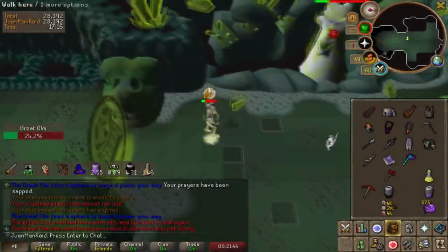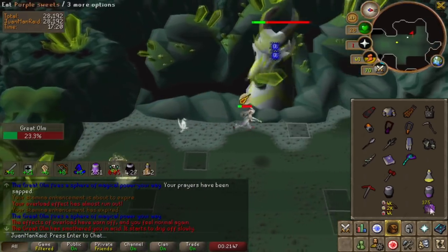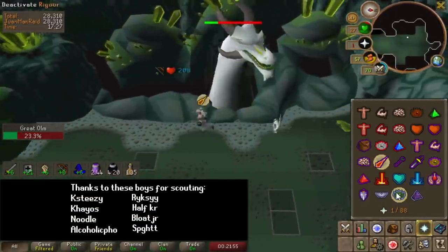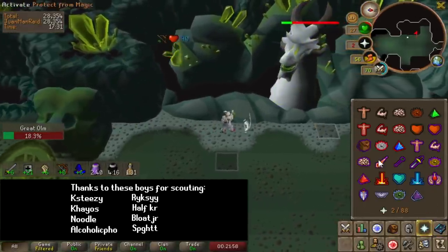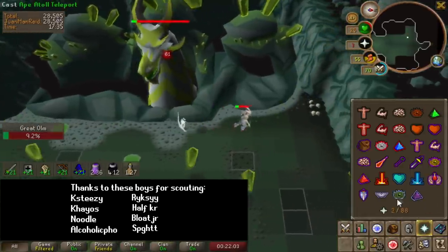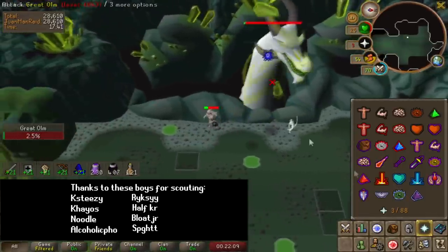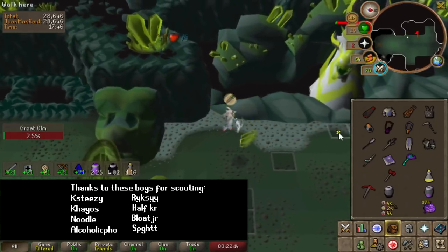Now that I've done all the research, practice, and warming up needed for the speedruns, we have to do a lot of scouting to find the right layouts. I want to thank Mr. Steezy, Chaos, Noodle, Alcoholic Pho, Rick C, Half Korean, Blow Junior, and Spaghet for helping me scout — without these guys I would have probably had to spend eight times as long scouting. This whole process with all these people helping took five-plus hours, so shout out to these guys.